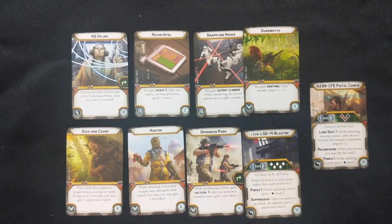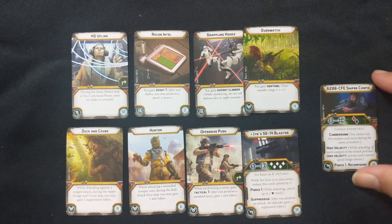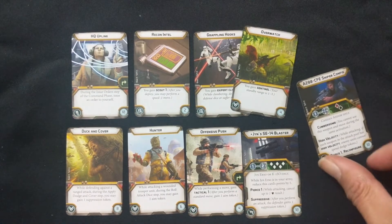There were quite a few upgrade cards included in this set because you have both figures. There's HQ Uplink, Recon Intel, Grappling Hooks, Overwatch, Duck and Cover, Hunter, Offensive Push, Jyn's SE14 Blaster, and then the A280 CFE Pistol configuration. On the other side of that is also the sniper configuration.